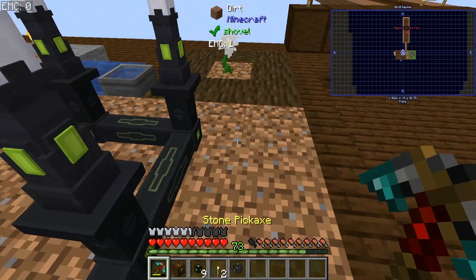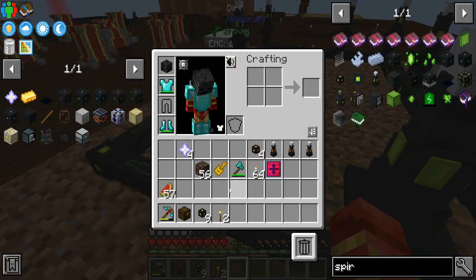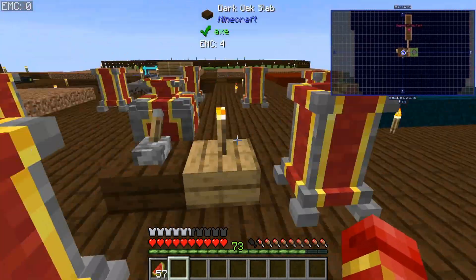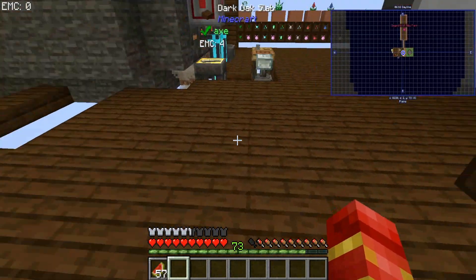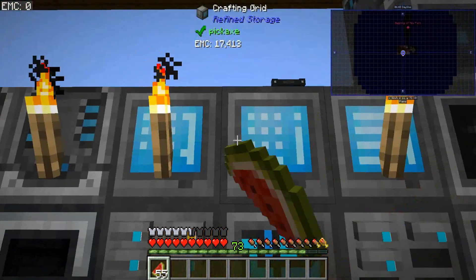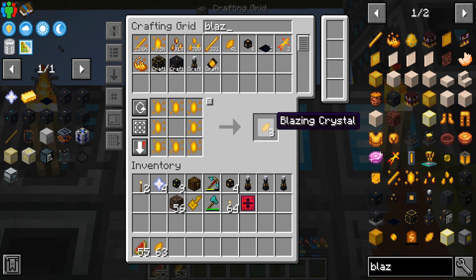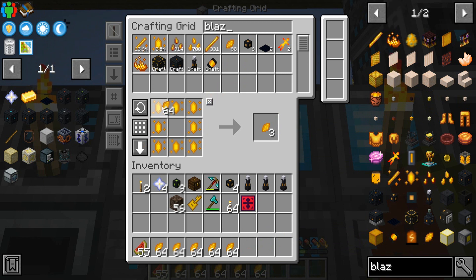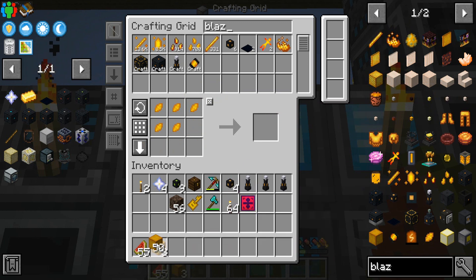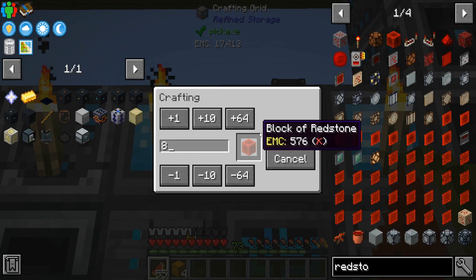Yeah, that should be enough. Let's get a point on here - there we go, these should be getting power. Let's see, we need four blazing crystal blocks, eight redstone, and the four nether stars we have. Let me go ahead and make these - got one, two, four. Get eight of them made.